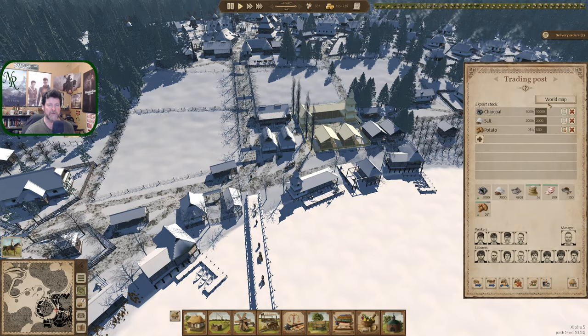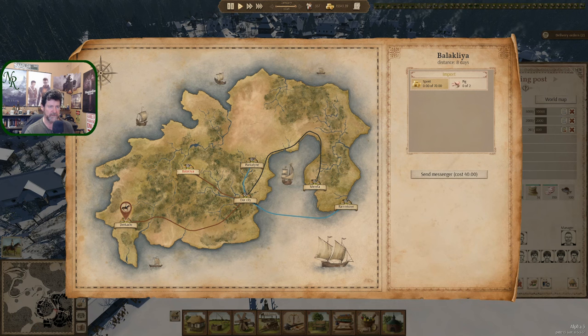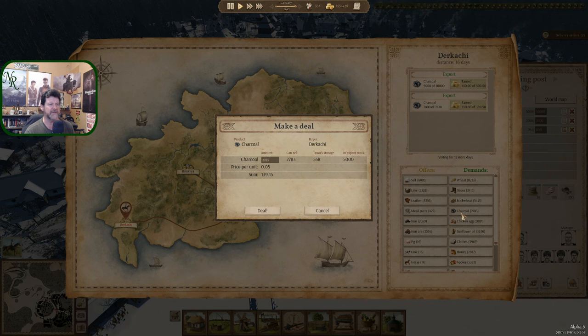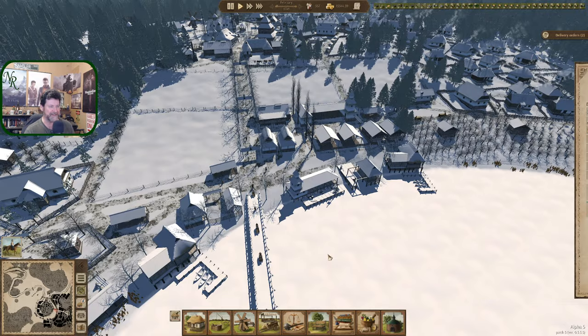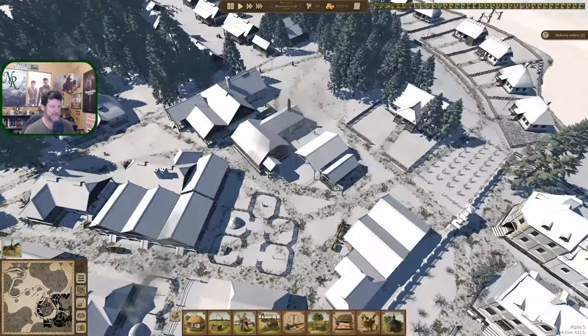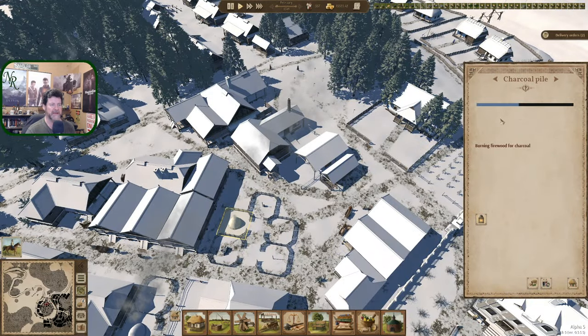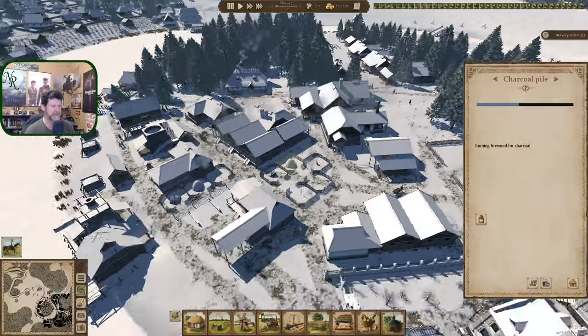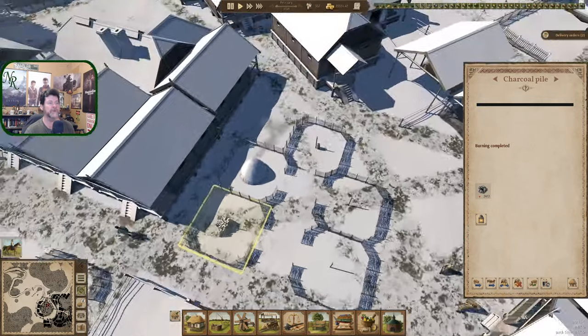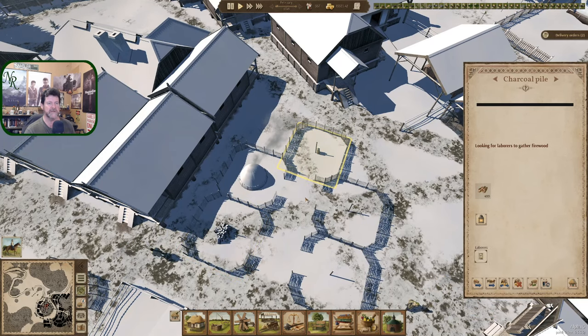We've got more pigs on their way in from them. As far as Dakachi goes, it's just a charcoal thing right now - nothing left in the town. Good timing to get a lot of this happening over here. As soon as this thing finishes we'll have another eight or nine thousand suddenly in the system, and there'll be another one of these building up soon.